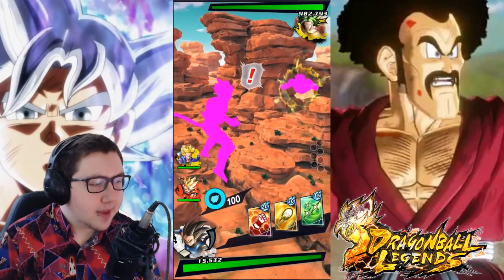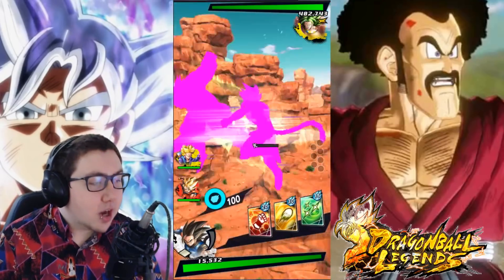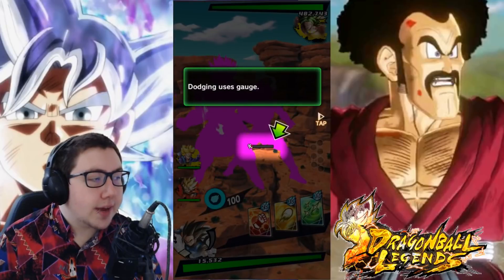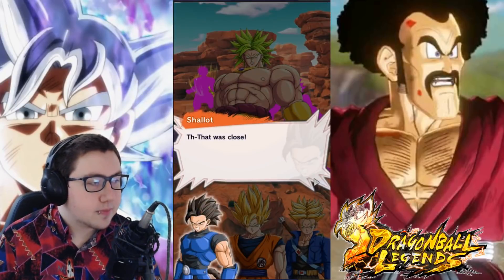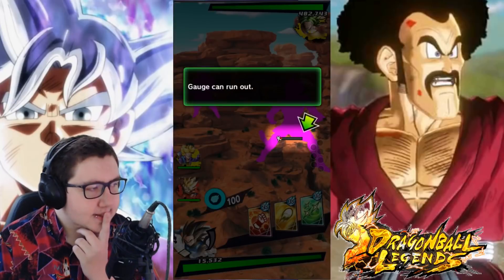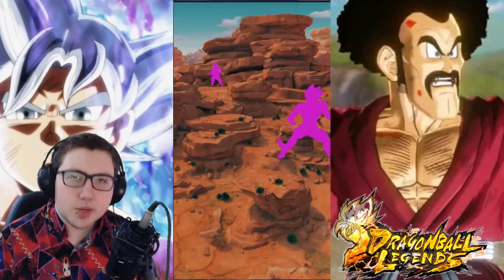I'm gonna kick your... oh no. Watch out. I can dodge! So that's how you get out of the way of their attack. That was close - that actually makes sense. There's a vanishing gauge. He also just one-shot me.